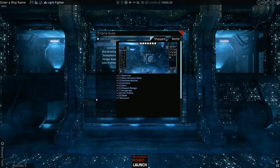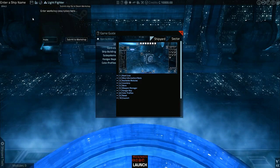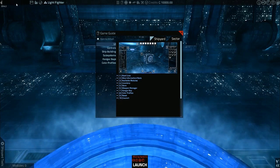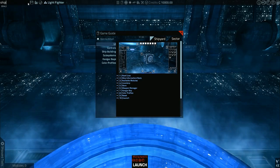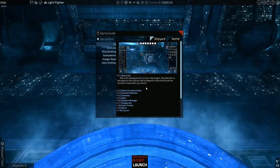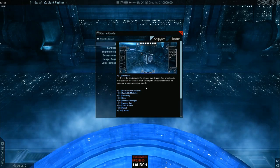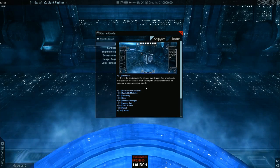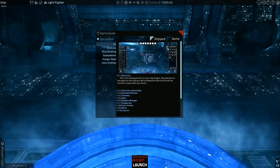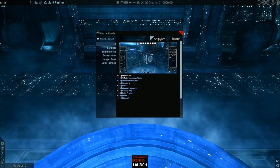I don't know what it's doing, staring at me desperately. Enter a ship name... 'Ship.' Root cube — this is the starting point of your ship designs. Pay attention to the labels on the cube because it will tell you where it's oriented in space. It's almost like a ship core, but it's not.